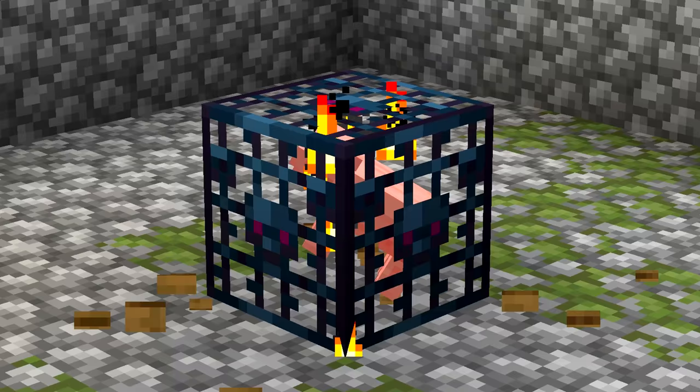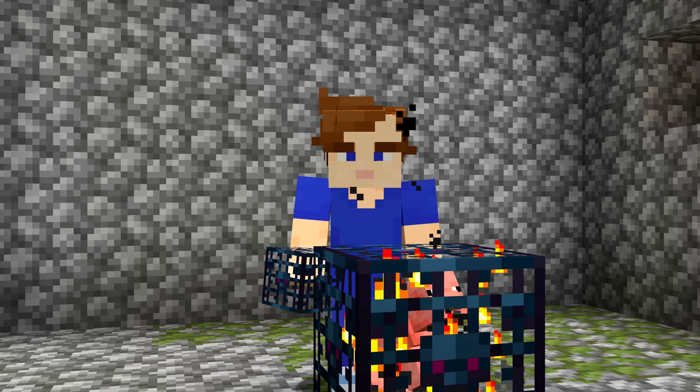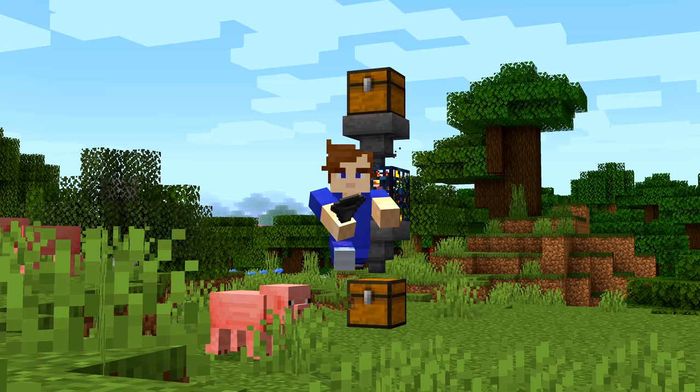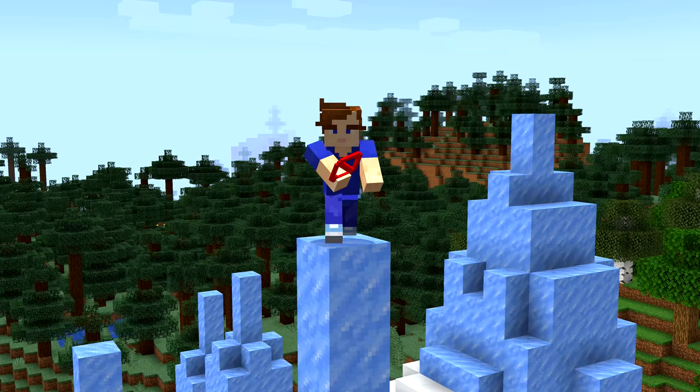Number 28. This spawner right here is actually a chest. When a mob spawner generates in the same block space as a chest, the two combine and look like a pig spawner. It doesn't actually spawn any pigs, and the only way to access the items inside is with a hopper. There was also a version where signs and spawners had the same ID, causing this to happen.